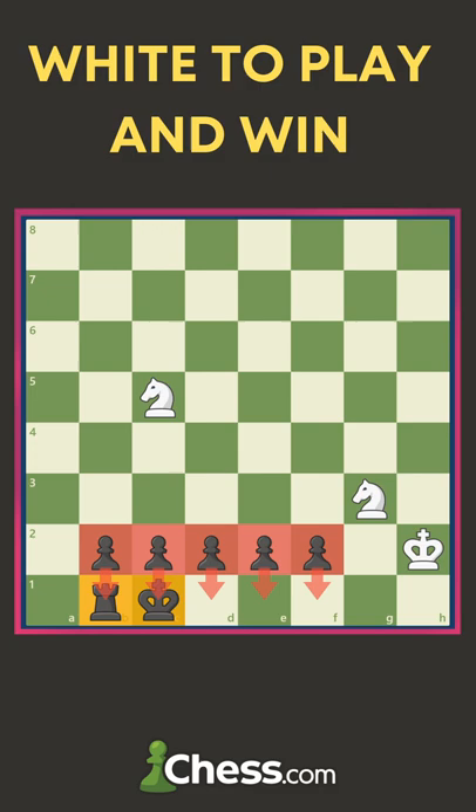The 3 pawns are about to promote and the other 2 pawns are obstructed by its own pieces. Nevertheless, these 3 pawns are still very dangerous. But white makes use of those 2 knights and wins the game.